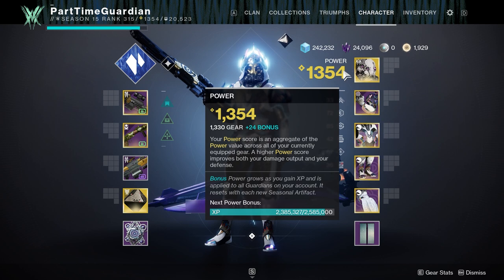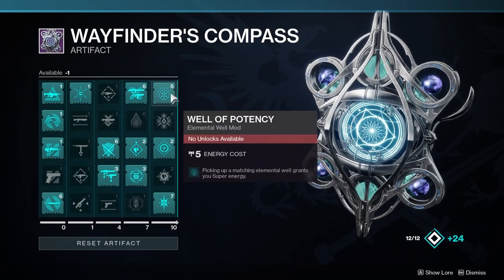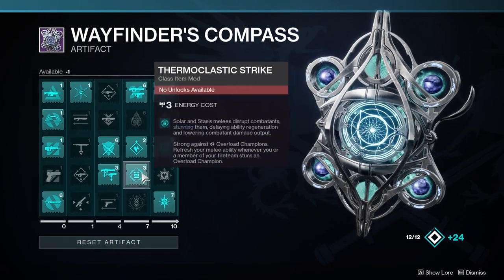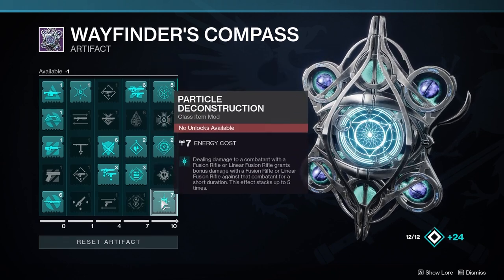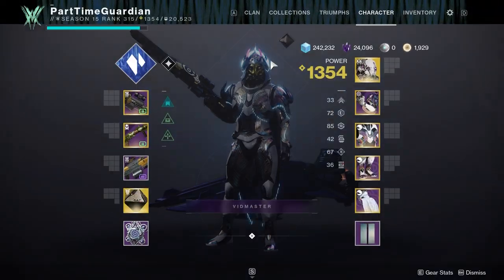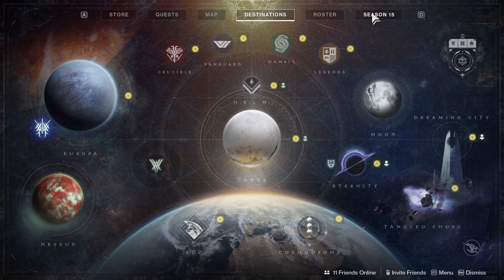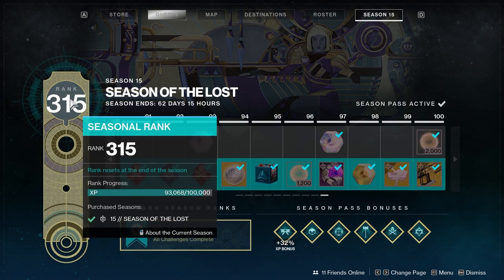As you do that, you'll notice some seasonal challenges will take you more than three matches — or whatever the requirement is — to get that weekly challenge done. The key thing to understand is that weekly challenges are per character, but seasonal challenges are per account. So what you want to do is switch to a second character on that account and do your weeklies for that activity as well, which will allow you to complete that seasonal challenge and get another 12,000 XP for the overall account, pushing you toward higher seasonal ranks.